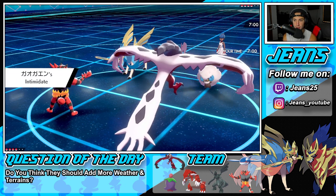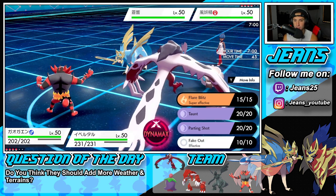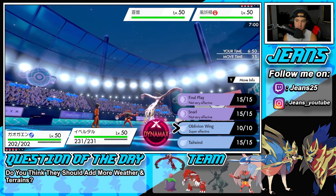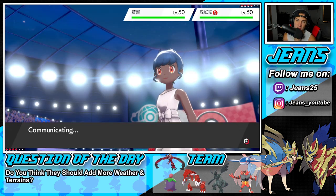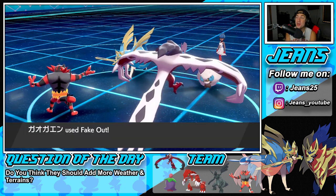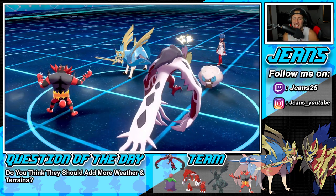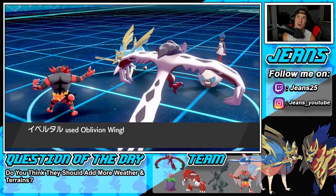Do I protect on Yveltal? I don't think I do. I feel like Incineroar just protects and we get a free KO on Xerneas — wait, Xerneas is protecting. He protects Whimsicott too! No shot he just protected Whimsicott like that — get out of my face! That is a great play, I'll give it to him all day. Protecting the Whimsicott — power move by the opponent. Now my Yveltal is probably going to take heavy damage.